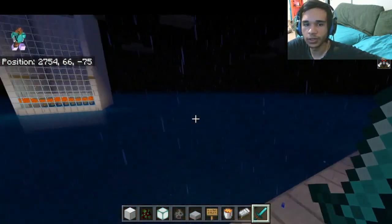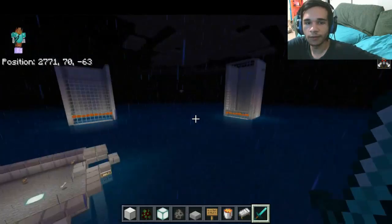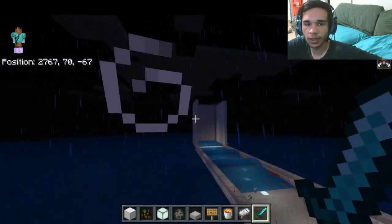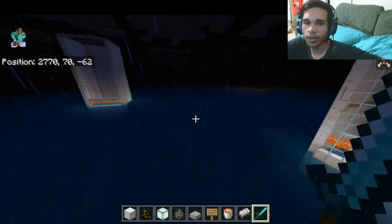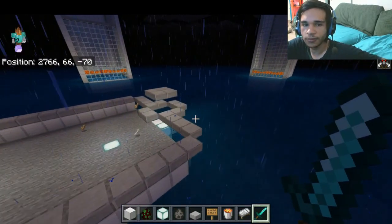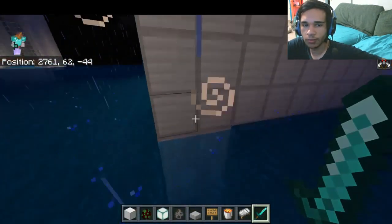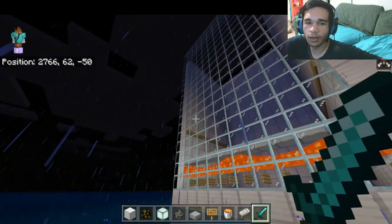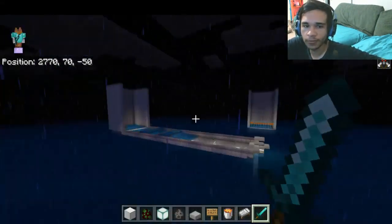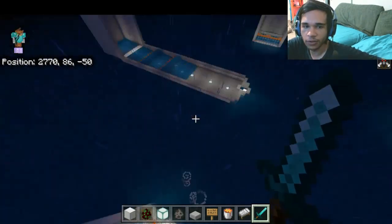You're going to need four of these — I only have three, but don't mind that. They're each placed about 46 blocks apart. The raids like to spawn far away; they don't like to spawn close or inside the middle of the ocean.